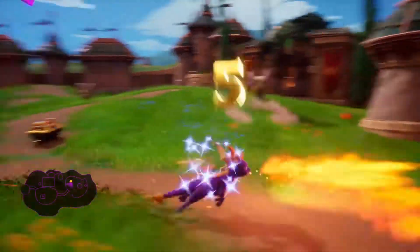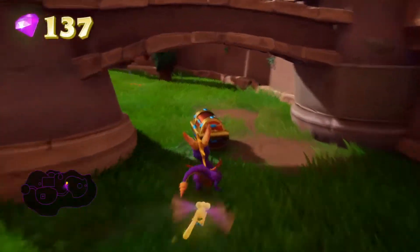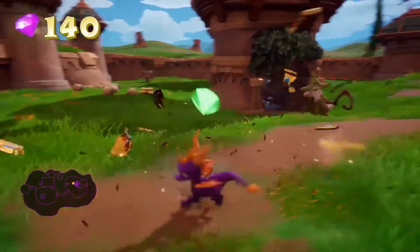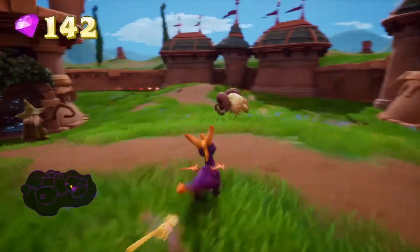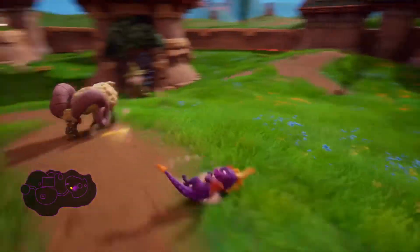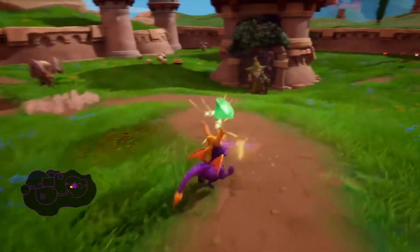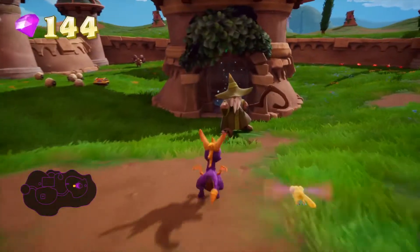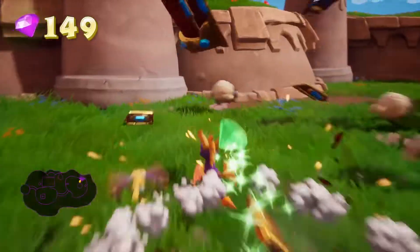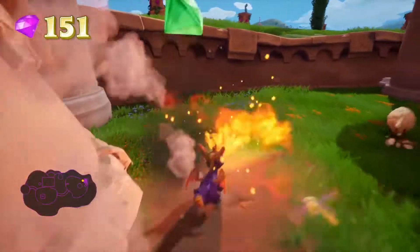Hey, it worked! That was like a quick dodge - just look at Spyro. These guys basically just charge at you though, they're not really that interesting. I dodged a slow-moving one. Now these guys - if you get too close and don't hit them in time, they will whack you with their sticks, and it will hurt very badly.